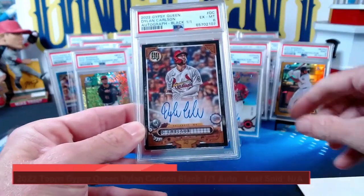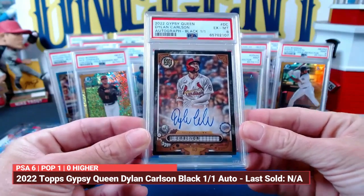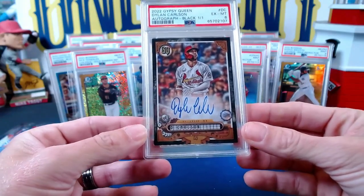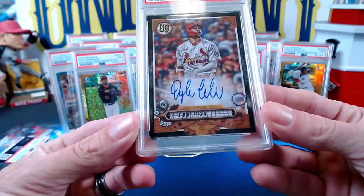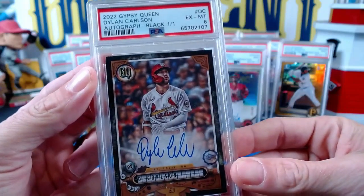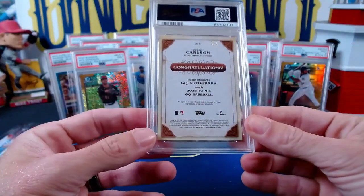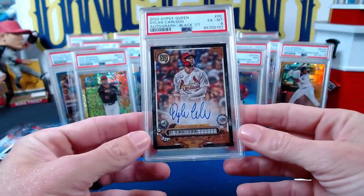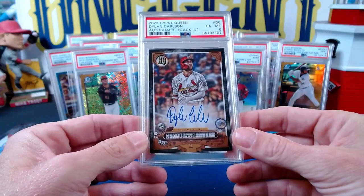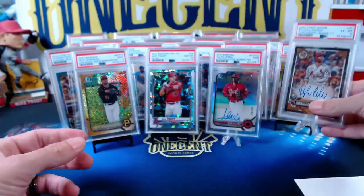The Dylan Carlson one-of-one comes back at an excellent to near mint six. It was pack-pulled during a break, so a bit of a letdown on the six, but we did know it wasn't going to get a 10. You can see corner issues — the corners aren't great and though it's centered fairly well, overall it gets a six. Still, it's the only one in existence — a beautiful on-card auto from 2022 Gypsy Queen, a tough pull.